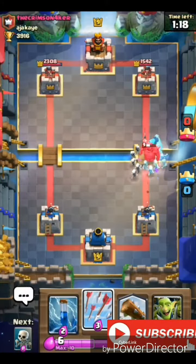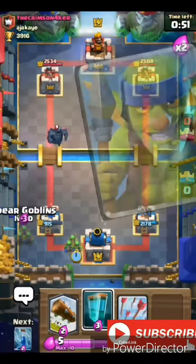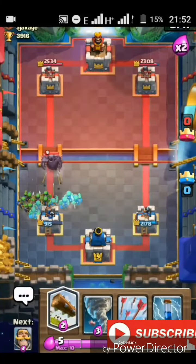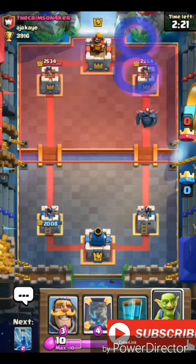The seventh way to counter the Pekka is with Spear Goblins. Do the same thing as the Skeletons — just drop them, Mirror them, Clone them, and they're just going to take down the Pekka so easily.